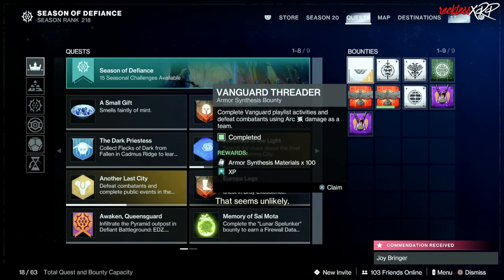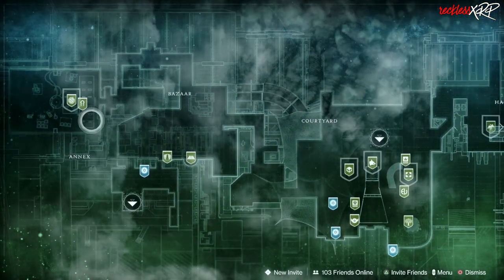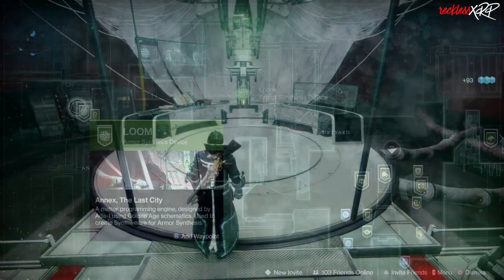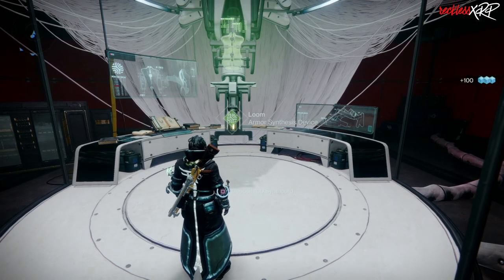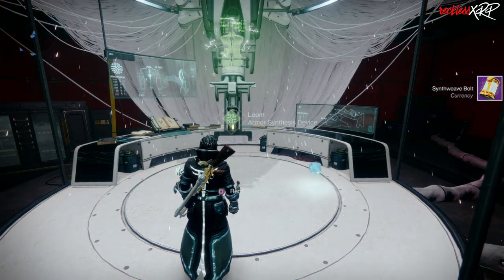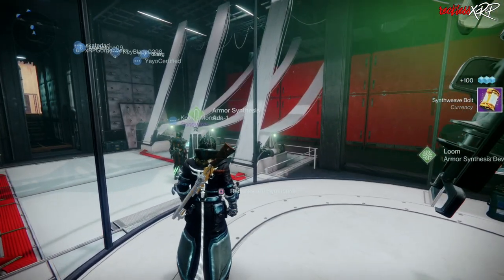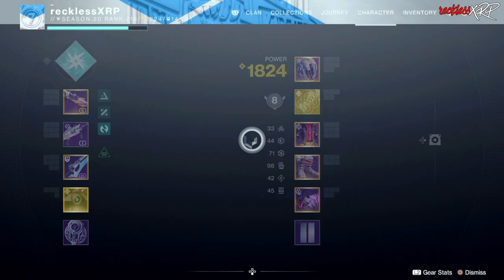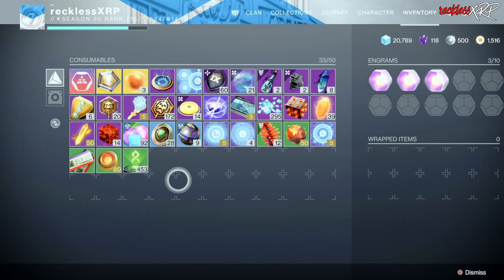Once you complete the bounty, go ahead and make your way back to Ada's location and head towards the Loom. This is where you will deposit your 100 synth cord and get your class-specific synth weave template. For Warlocks, this template is called Synth Weave Bolt. Once you have acquired your template you will not see it in your inventory anywhere, but you will have it.